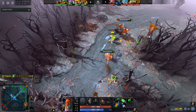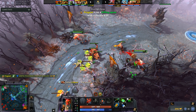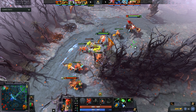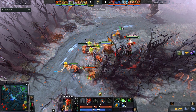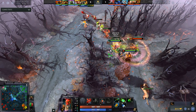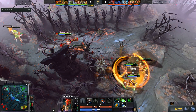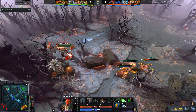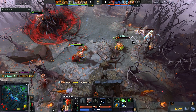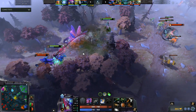Grimstroke has three different answers: if the enemy is a Puck, you can level up silence earlier to secure more Spin damage; if they're a fast Enchantress or Luna, you have Stroke of Fate to slow them and close the gap. My favorite part is that Grimstroke isn't the best 1v1 trader, so I recommend early levels of Healing Ward on Jug and letting Grimstroke stack and pull for an XP lead.